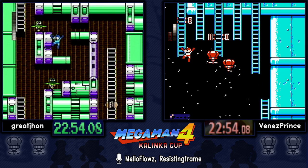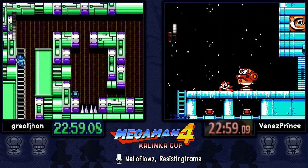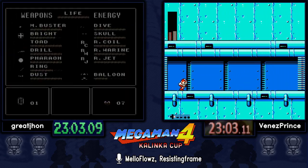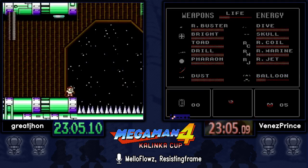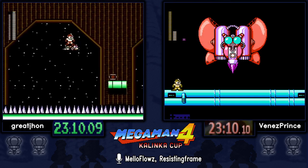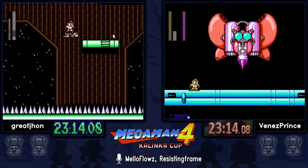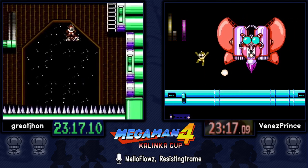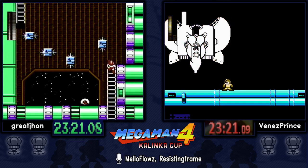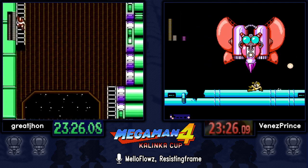In the second half of the game there are no checkpoints in the boss corridors. If you die to the boss or anywhere after the midpoint, you get sent back to the middle checkpoint of the stage — a huge time loss, especially when they're auto-scrollers. Great John doing the Rush Jet strat.